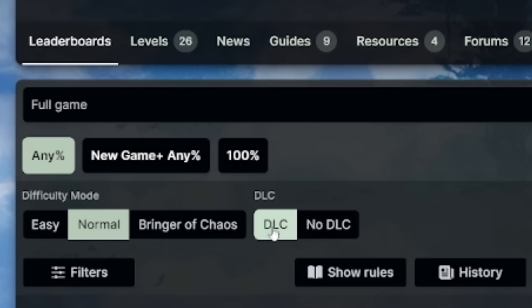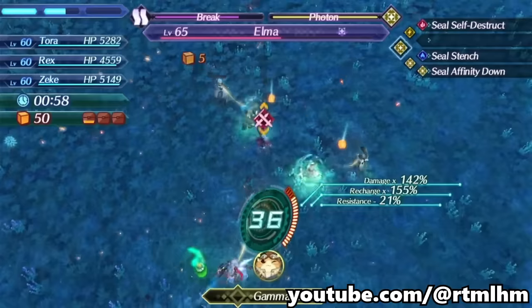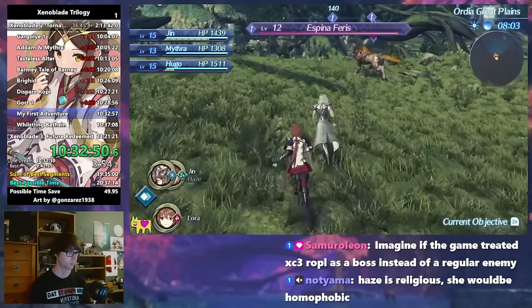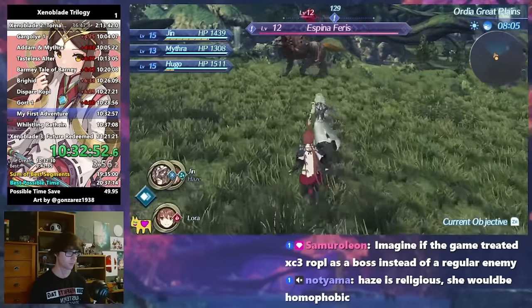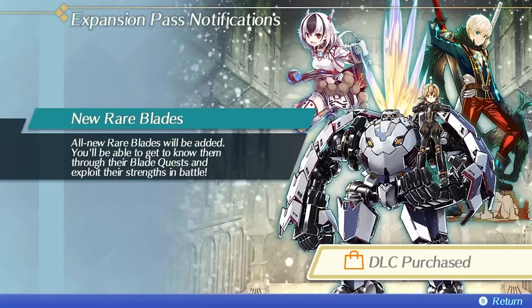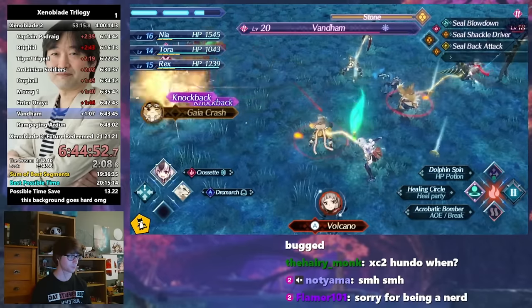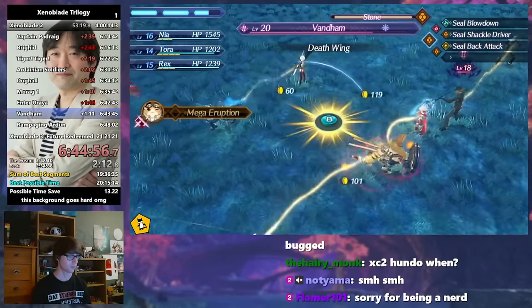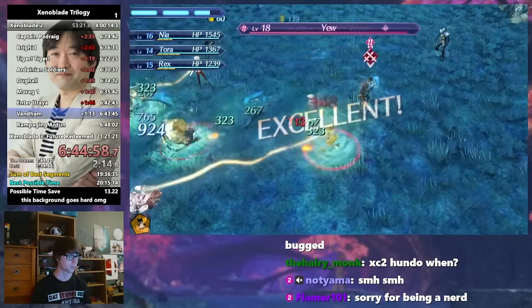The DLC vs no DLC distinction is a little more important. On top of Challenge Mode and the Torna side story that we will be talking about very soon, the Xenoblade 2 DLC also adds a bunch of helpful items and expands the already large roster of blades. This makes the run faster and more consistent, so for the purposes of this run we will be playing with the DLC, especially since if we are playing Torna, we have it anyway.